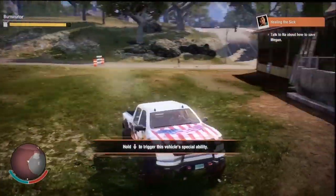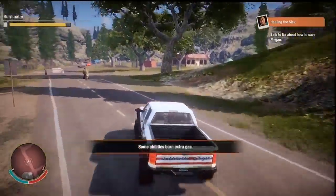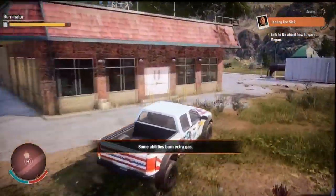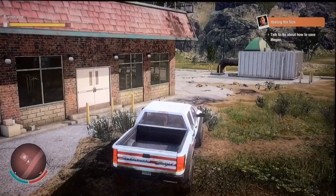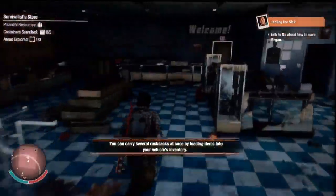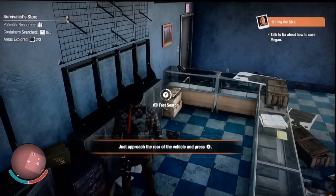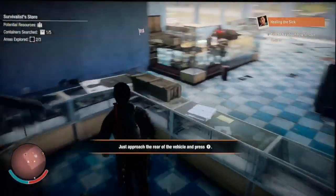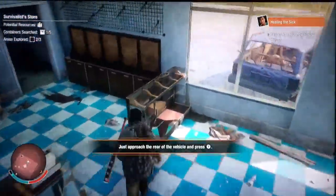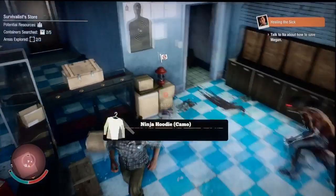A surplus store or ammo store is going to be a gun shop. Some of them say 'gun shop' but some are like a survivalist store — it may say 'army navy store' — but it's any store that's going to have weapons in it. Any of the gun stores — they all look the same, they're just sometimes called different things. All you're going to do is quickly search through these and get out. Found a ninja hoodie camel right there.